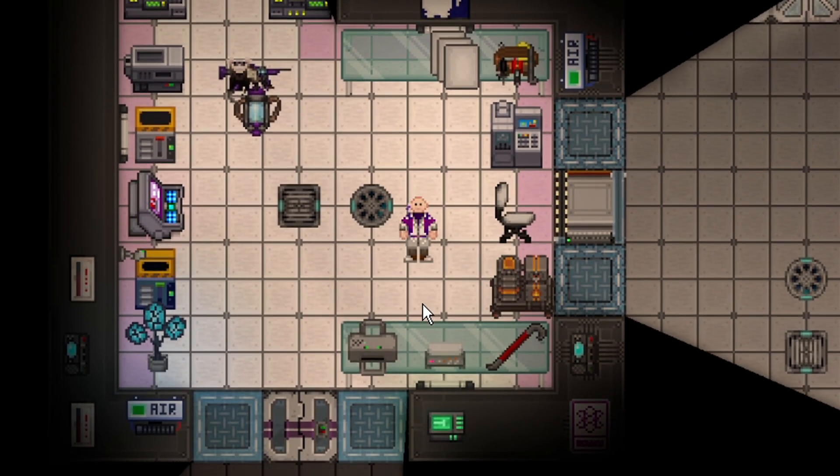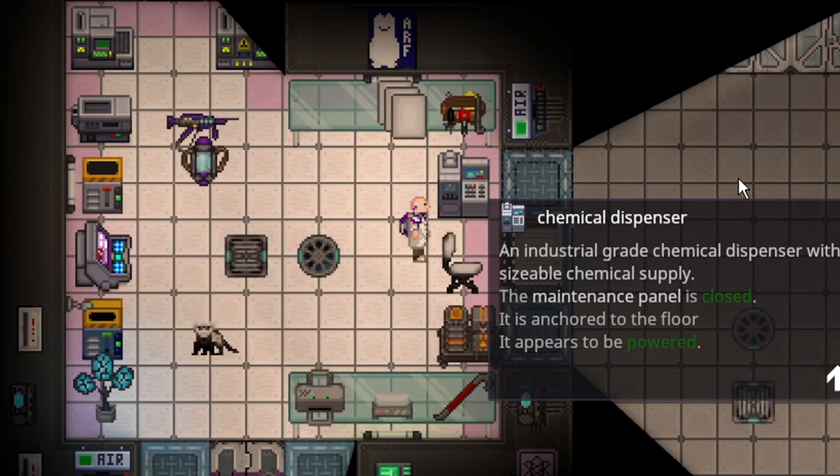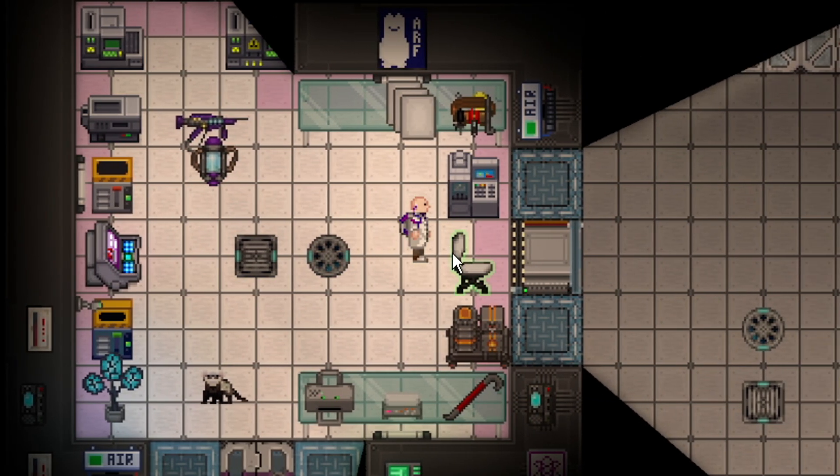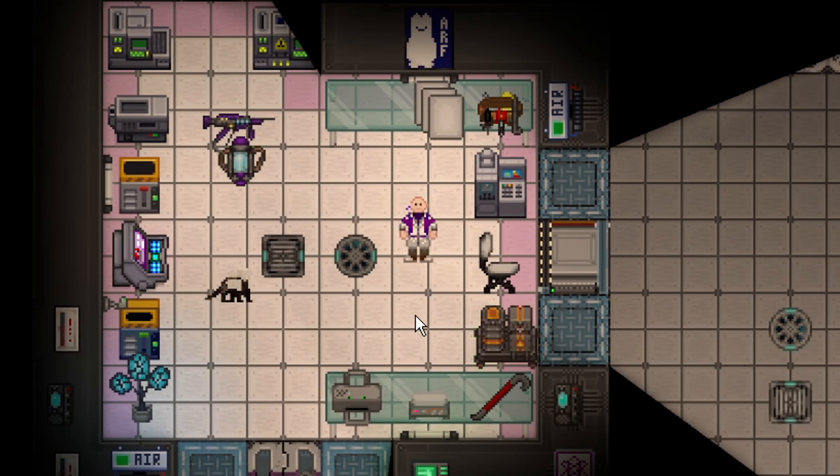This is everything you need. I didn't build the chem dispenser but I got the tech for it. You just need a chem dispenser, the backpack and spray nozzle, two large beakers, and a field tank, and you can make unlimited ammo flamethrowers.